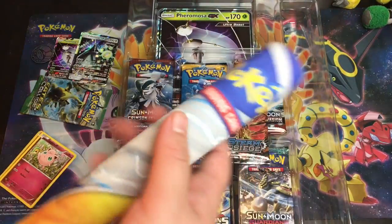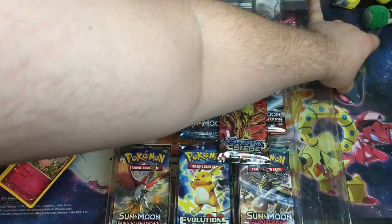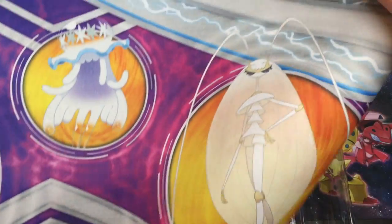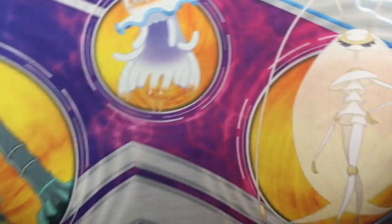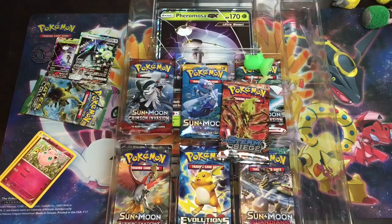Let's look at this playmat real quick. I'm not going to use this playmat. It's cool, but I'm not going to use it. So you get Celesteela, Nihilego, and Pheromosa on it. That's alright. Not as colorful as my Shining Legends playmat.